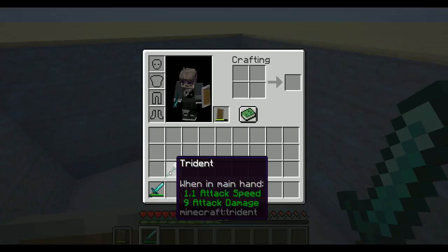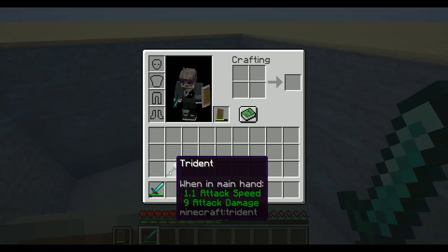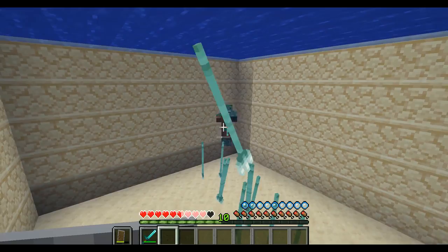Another great way to damage a trident drowned is to give it a taste of its own medicine. If you're lucky enough to have a trident, you can easily use it as a defense mechanism against the drowned.